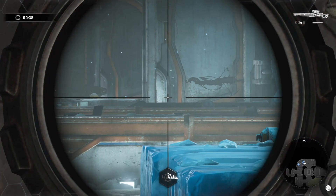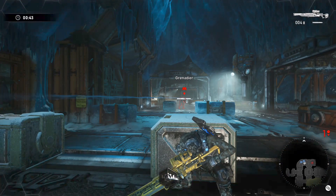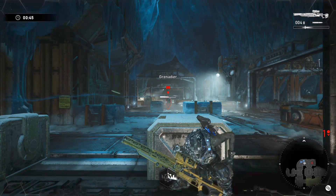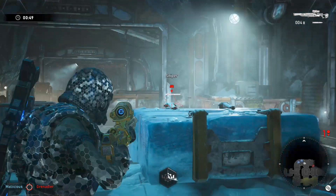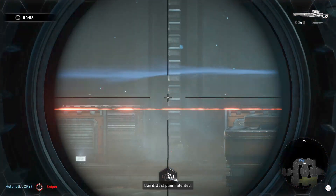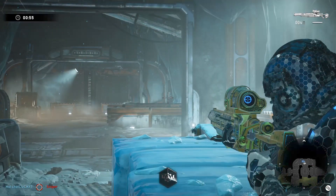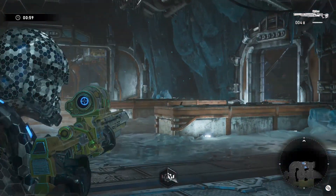If you have a helmeted enemy spawn with grenadiers, you want to use a pistol or a Markza to get the helmet blown off. You don't want to waste your precious sniper rifle ammo just to knock the helmet off. Let the pistol or Markza do that and then clean them up with the sniper or Markza ammo.